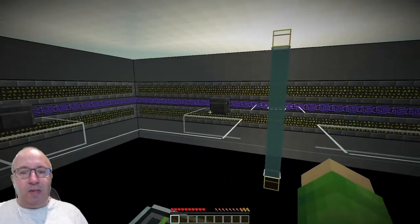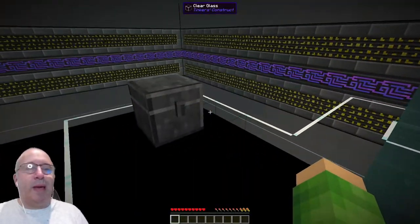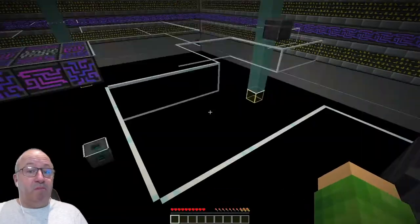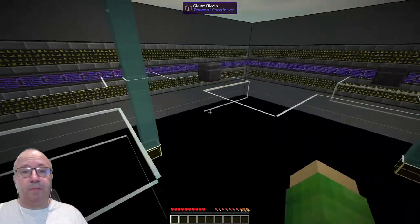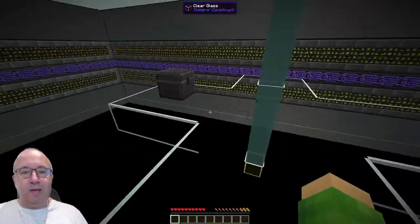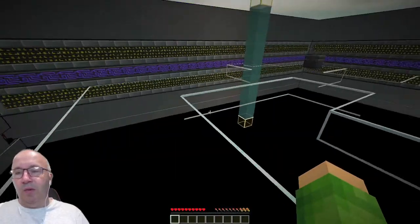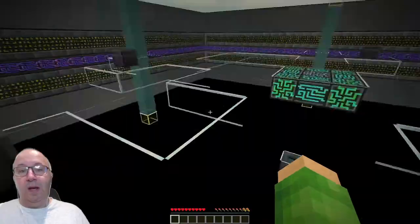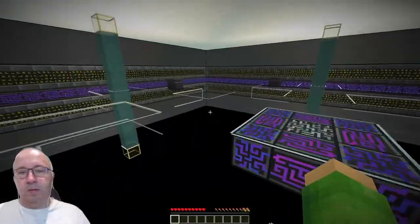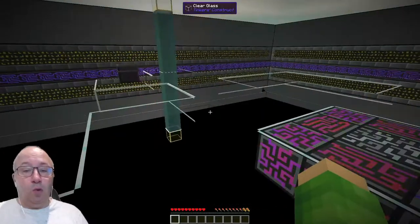We have spawned here in this little world. There are some chests — it can be played multiplayer or single player. Let's grab everything, just because why not. Cookies, nice. One of these has quest books in. Take the pickaxes. We don't need the quest books because we can access quests another way. What else have we got? 4 chests, all done.